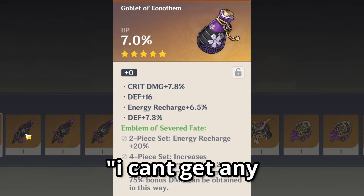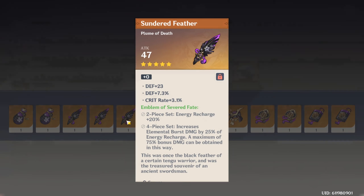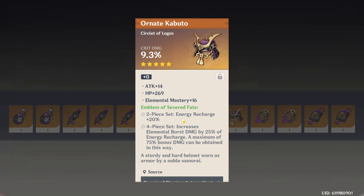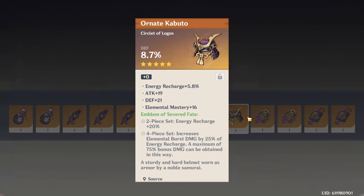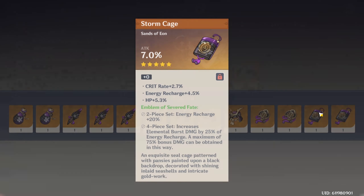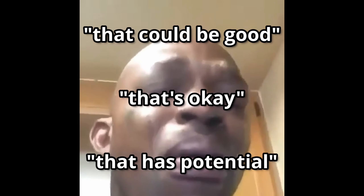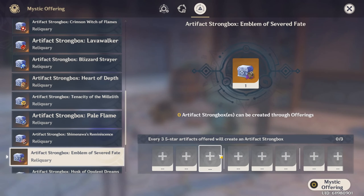Defense - I can't get any good goblets. HP. Double defense - maybe on a character that wants defense. I'll keep it, it could be good. Crit rate - yeah, that's okay. That is potential. And that is bad.